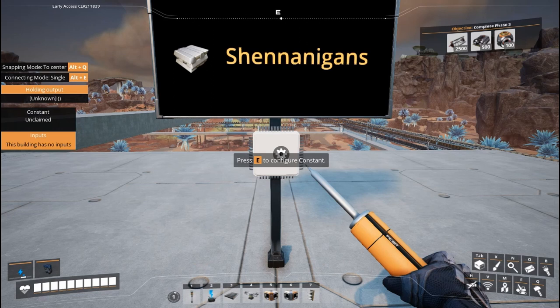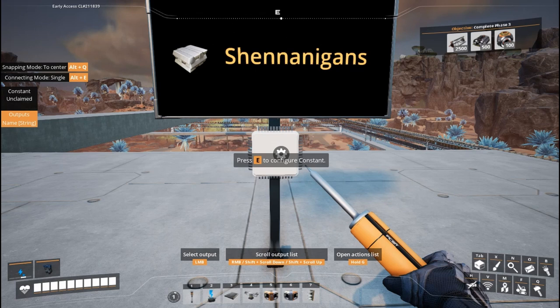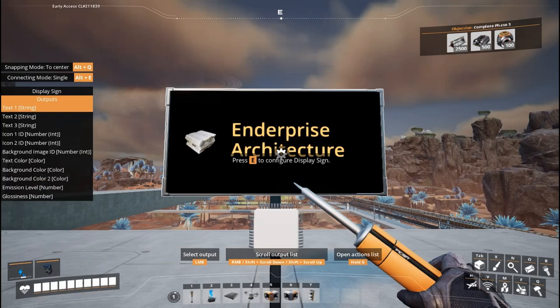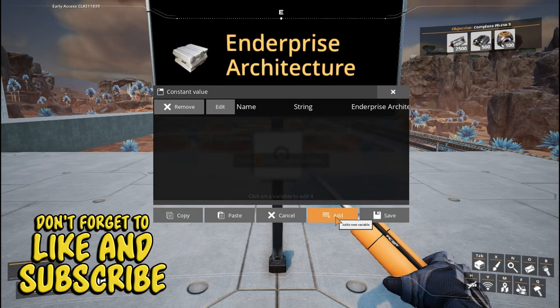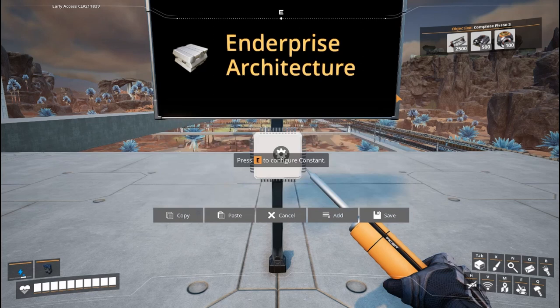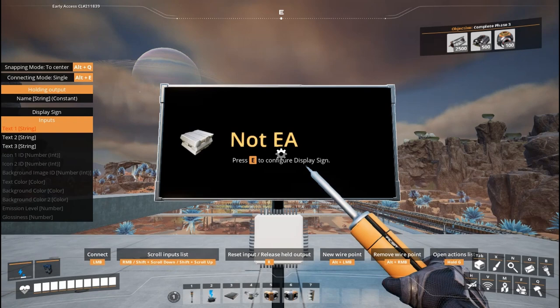We're going to enter text and say 'Enterprise Architecture' because that's the name of the show. We configure that and then save it. Once that's saved, we take this as our output — you can see on the left-hand side there's 'outputs: name string.' I click that and attach it to this sign in string one, and just like that you can see the name of the sign has changed to 'Enterprise Architecture.' Constants are great because you can put multiple values in here. So I could put a different string and call it 'Not EA.' Save that, choose 'Not Name' as my string, connect it, and it'll change to 'Not EA.' If I want to change it back, I go back to 'name' and click back on text string one.